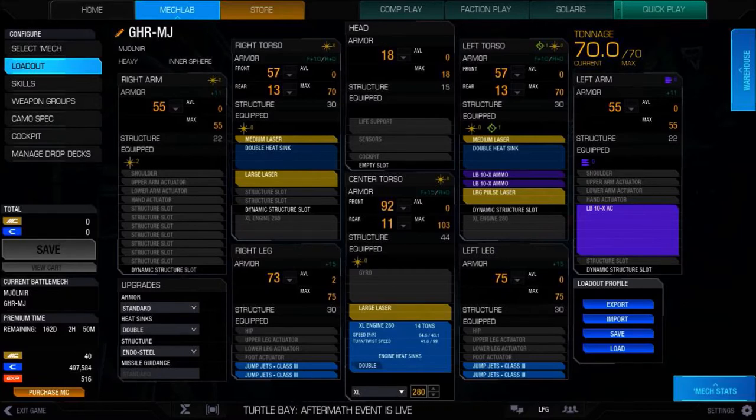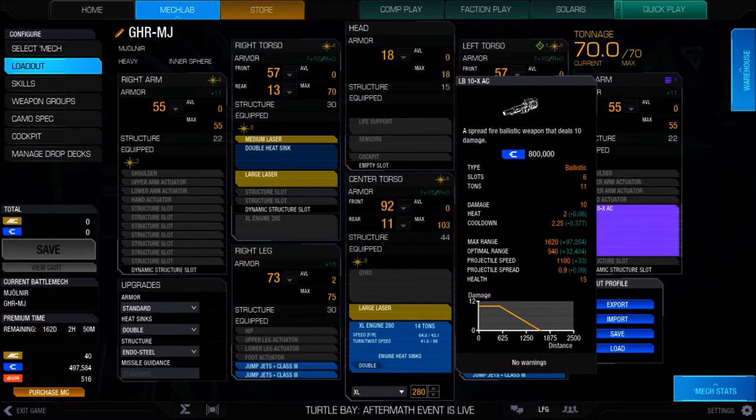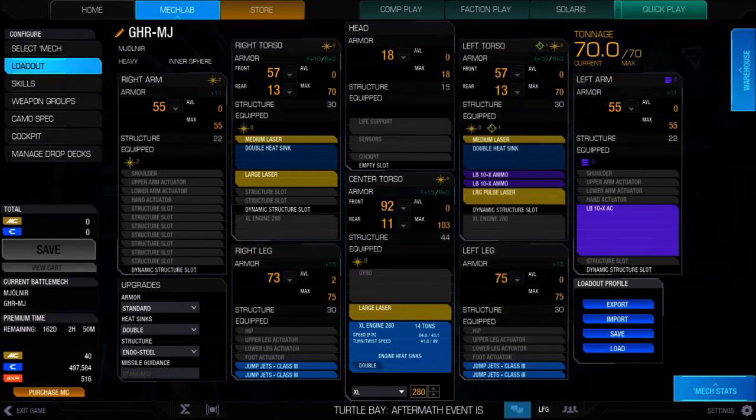A lot of ideas for this mech, but what we're doing today is an LBX-10 build. We've got an LBX-10 in the left arm — great weapon, ten points of damage, one of the longest ranges of any ballistic. For energy, I've got two large lasers — one in the right torso, one in the CT — along with a large pulse laser, and two medium lasers, one on the right torso and one on the left. So: LBX-10, two large lasers, one large pulse, two mediums. Yes, it's a hot build. You can drop your large pulse laser and heat management will definitely go up; you could add another large laser or a bunch of mediums. But the punch I get from this is a real knockout.